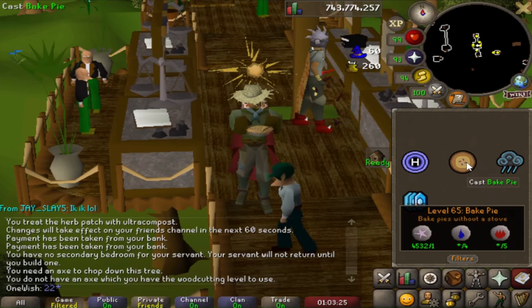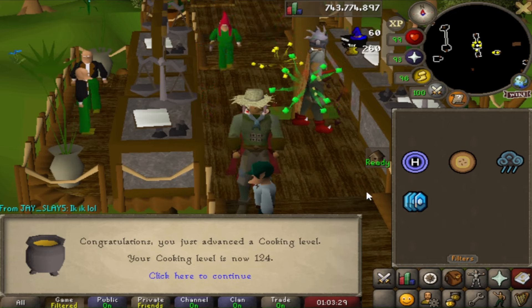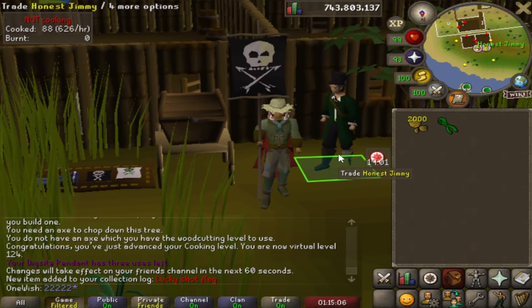I'm back with episode 16 of the collection log king series and there's another virtual cooking level 124. The first log slot of the day is a weird looking flag known as the lucky shot flag from Trouble Brewing.